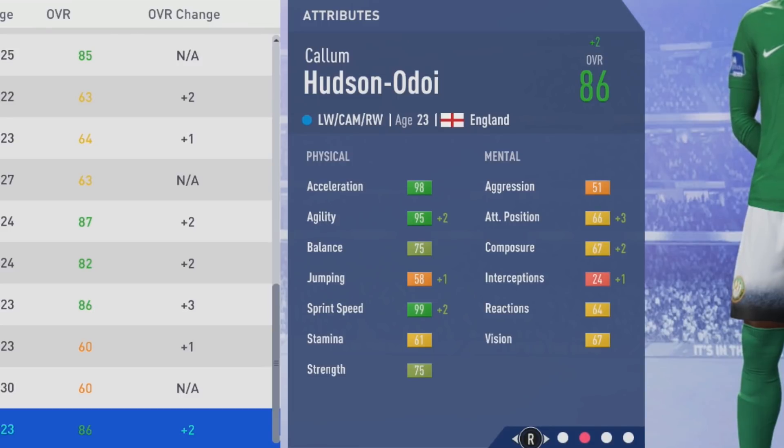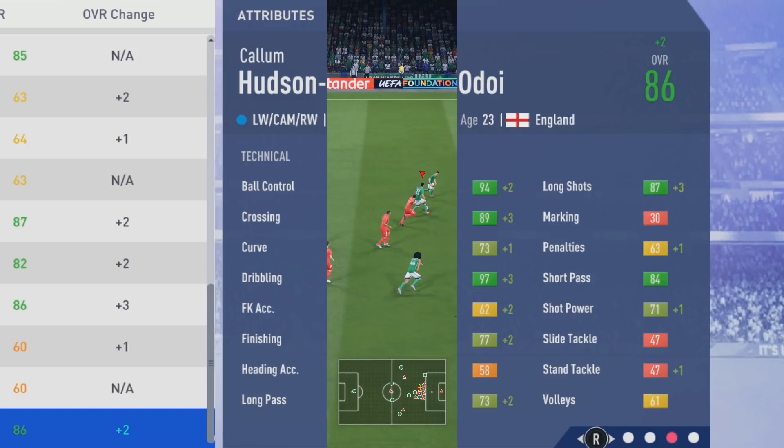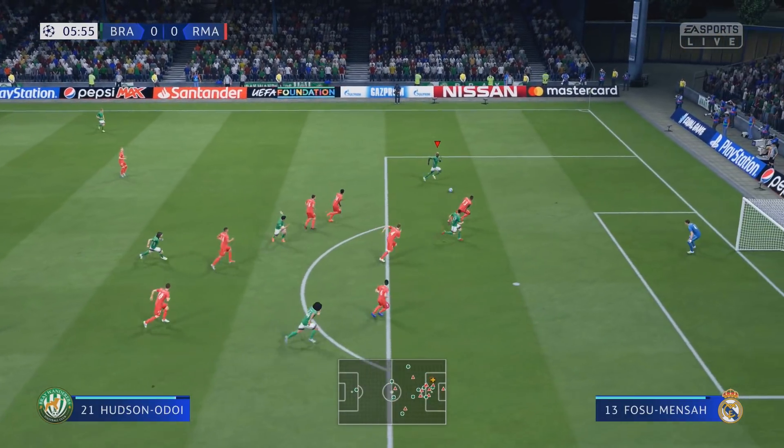At age 23 his agility is at 95, now maxed out, and sprint speed maxed as well. Attack positioning is unfortunately still just 66 — that is ridiculous. I'd like to trade off some of that physical and technical growth for more balanced mental attributes. But tactically, dribbling is almost maxing out, so he's looking really good technically.